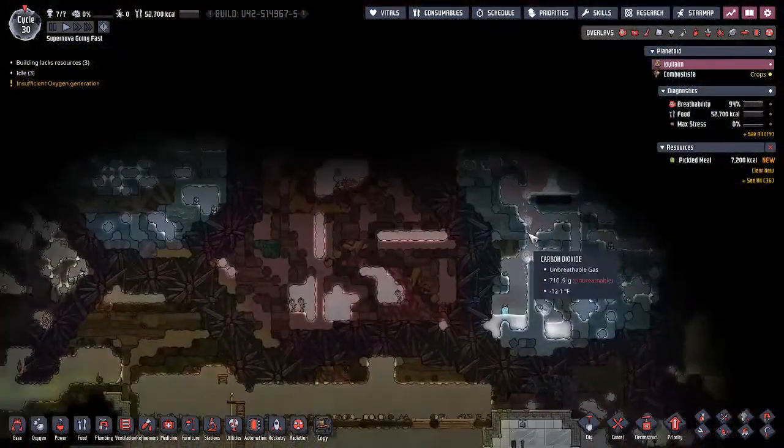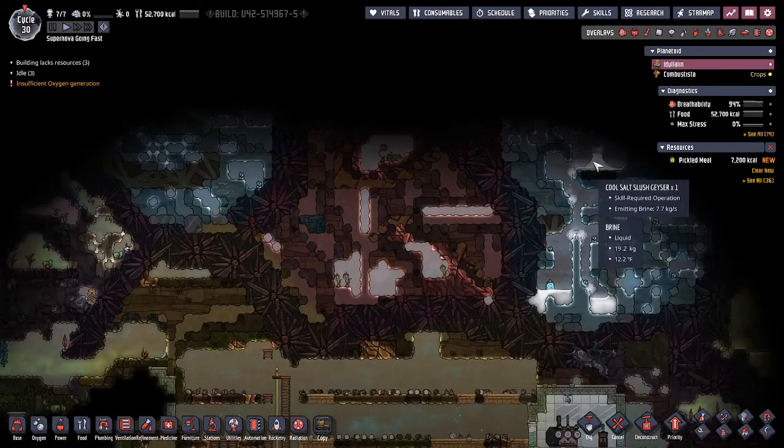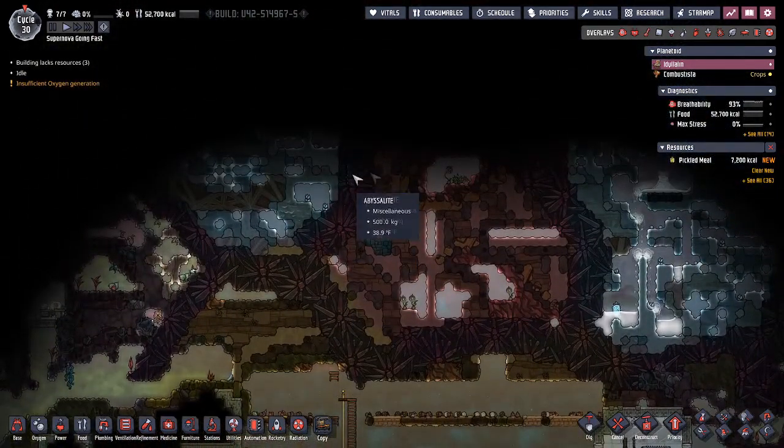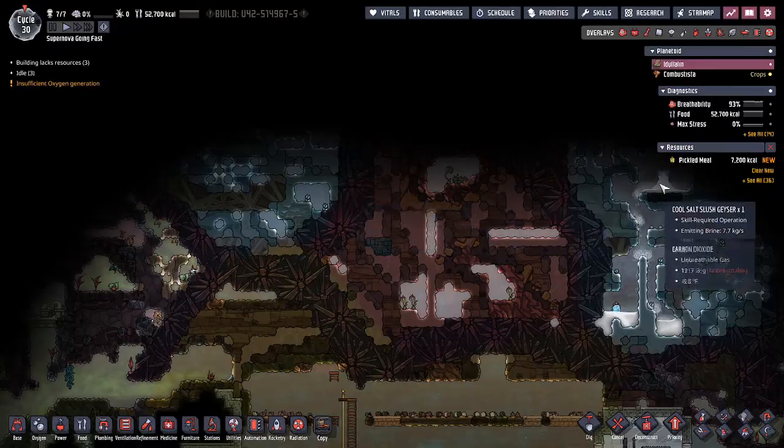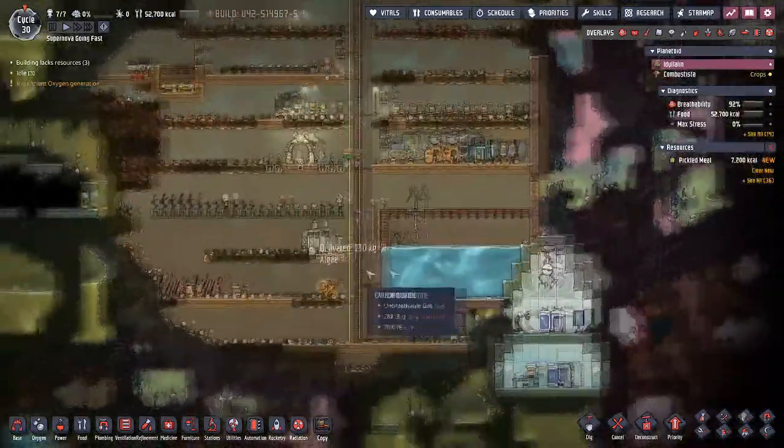Last time we ended up finding this cool salt slush geyser, and this is something I actually want to tap into today. So we are going to have to extend up, and we're going to come over at the geyser from the right side, and we're going to bust out of our base by going up.